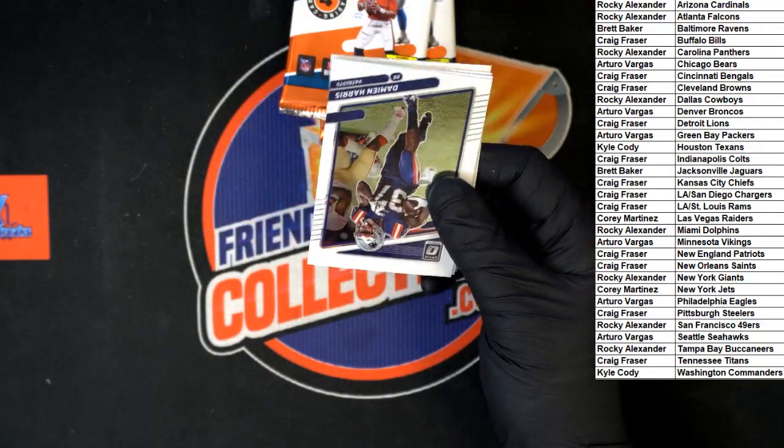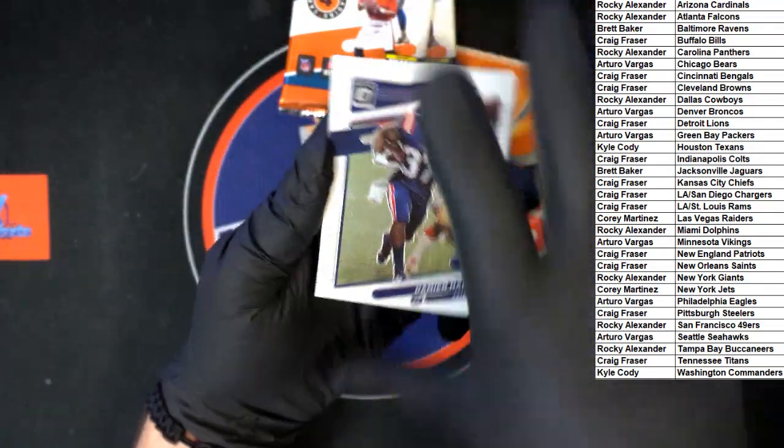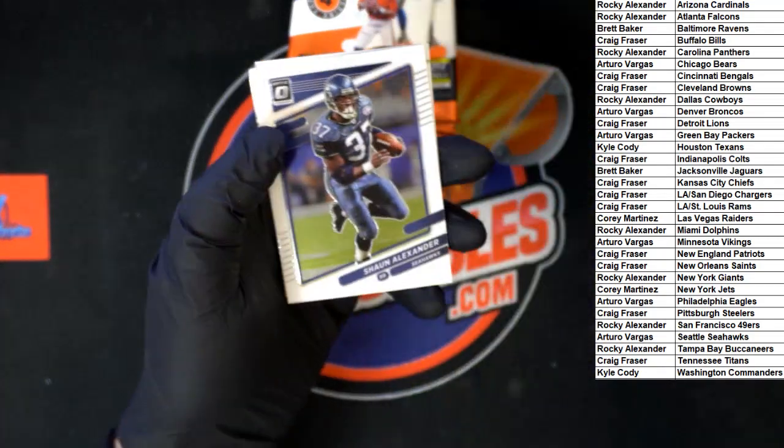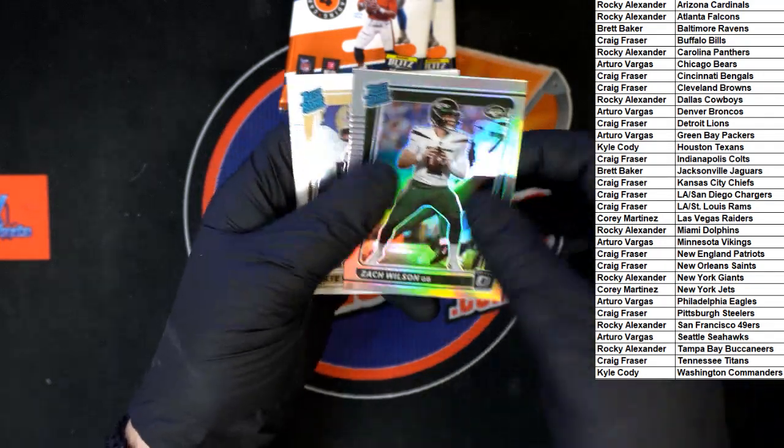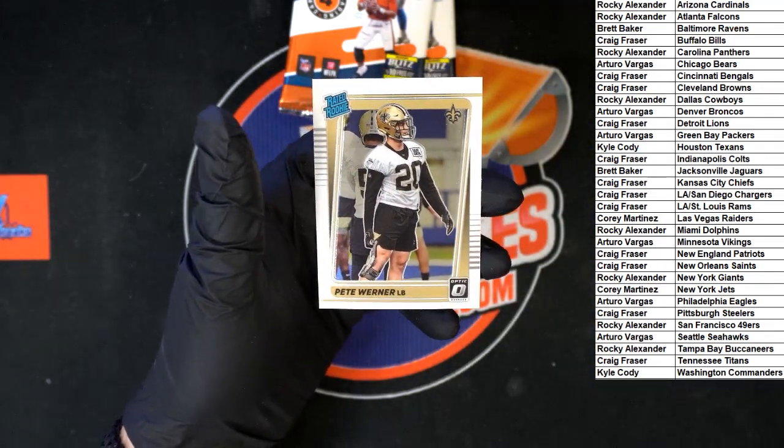On to the next pack - see how many Mac Jones we get. We got Damian Harris, Sean Alexander, Zach Wilson for the Jets rated rookie - nice - and Pete Werner rated rookie for the Saints.